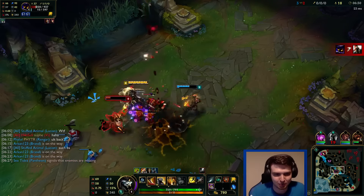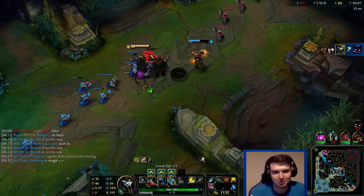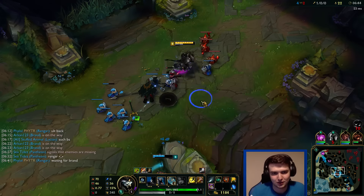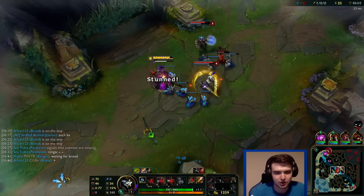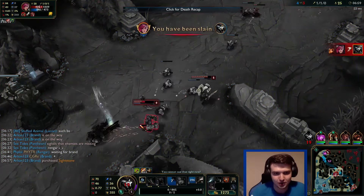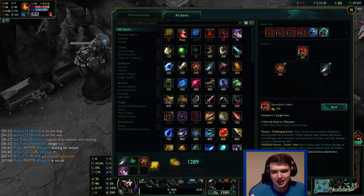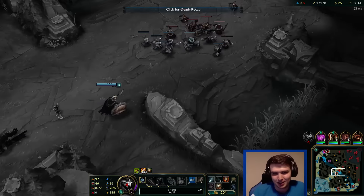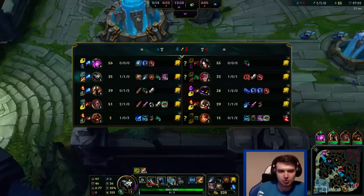I don't know what he was expecting to happen there honestly. I was waiting for Brand. I'm not going to argue — if he calls me bad, fair enough, but I had to wait for Brand. Okay, that's warded. I just want to farm and catch back up level-wise and then I should be good. Pantheon really just needs to base because Veigar has already based and spent his gold.